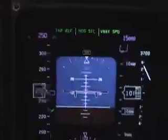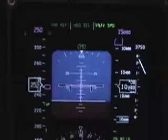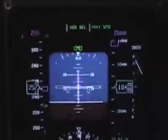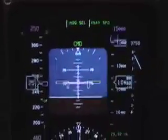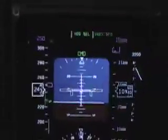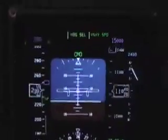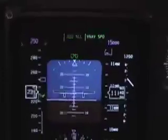Okay, I'm going to disengage the auto throttles. Pull the power back to idle. You see the airspeed's starting to decay. The VBI is decreasing, but it will not enter a descent.